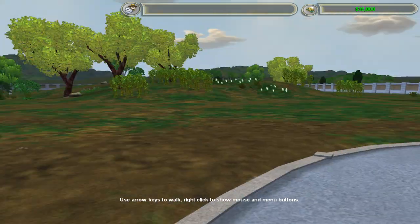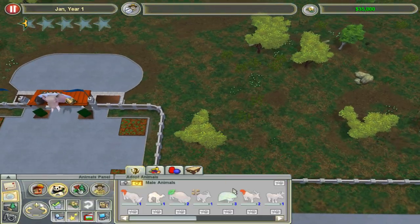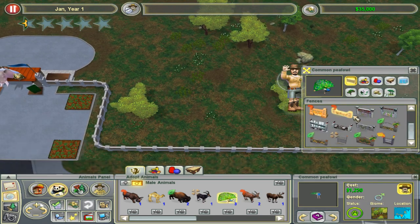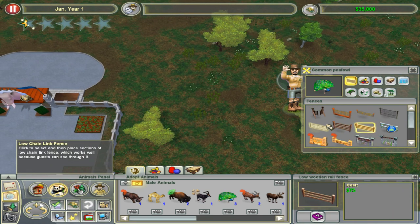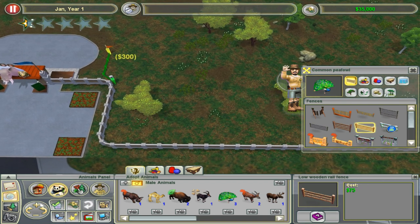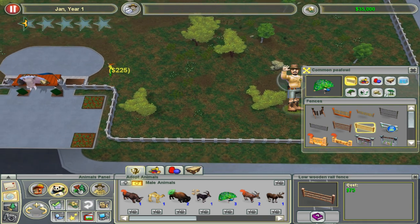Guests love the male peacocks — I guess they show their feathers and it's kind of cool. So we unlocked the desert theme. For this one we're probably just going to use lower rail fences. The other challenge I had with peacocks had so many problems with guests freaking out because the animals tried to attack them.